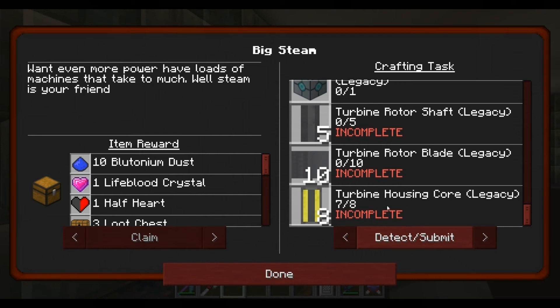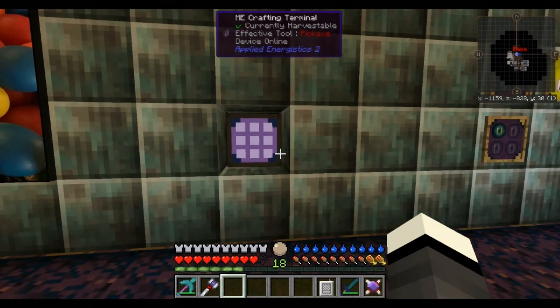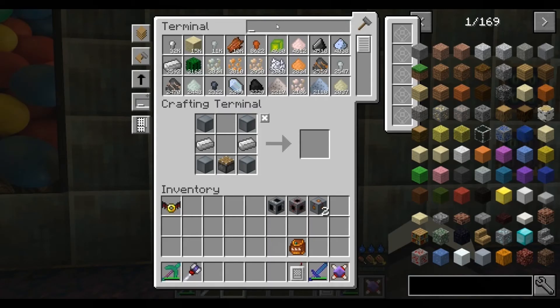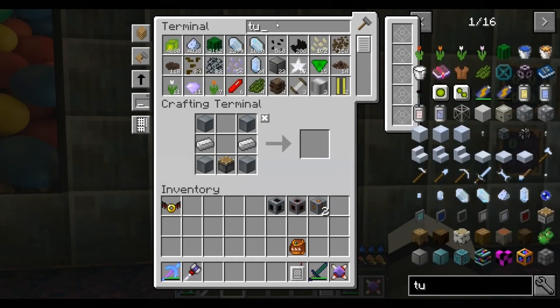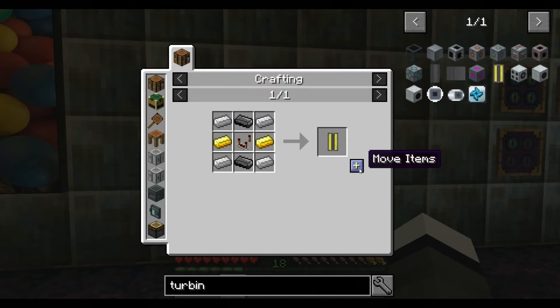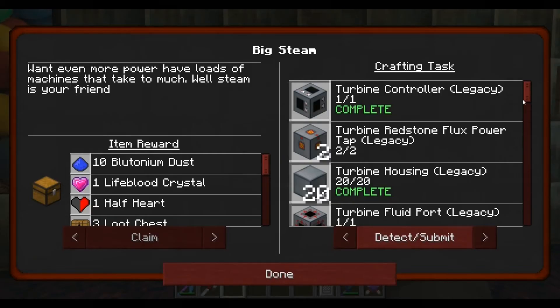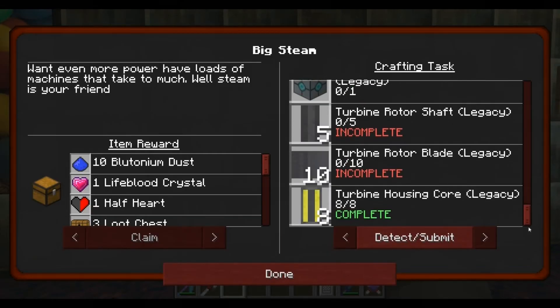Turbine housing core - let's make another few of them. Well, another one. Turbine housing core. I want to stop on that, just come up here. That's that one complete! Turbine rotary blades - ten.